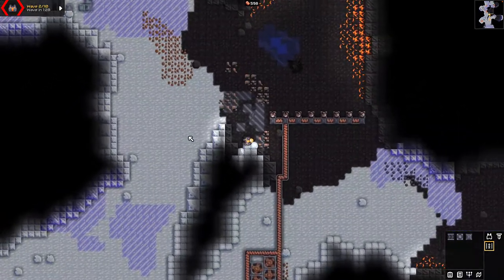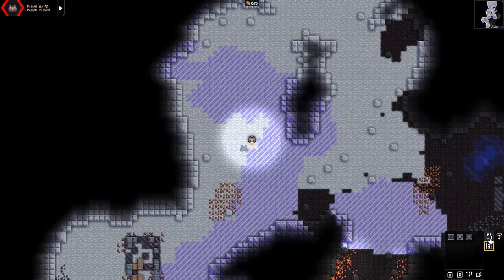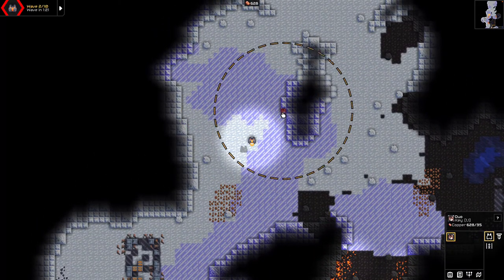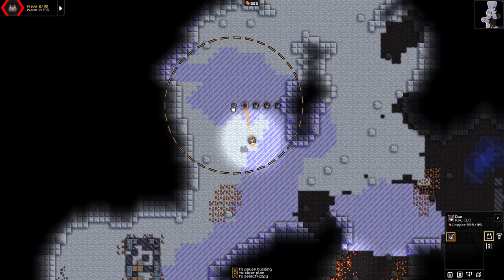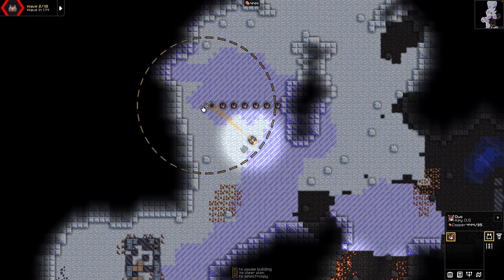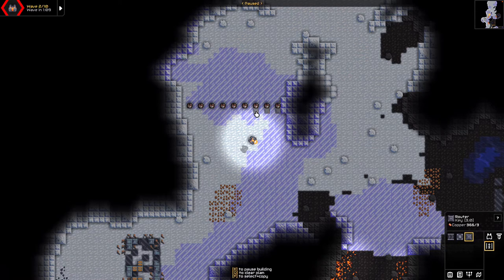We have another wave coming shortly, so let's fill in this area with some protections. I like going every other, especially for the beginning part of the game. Later on you can upgrade and get better stuff. I like to pause the game while I'm doing this — I don't care if you consider it cheating — but it helps me construct stuff without worrying about getting blown up.